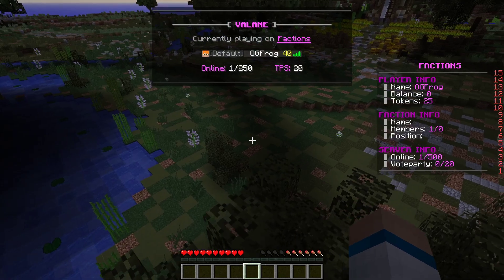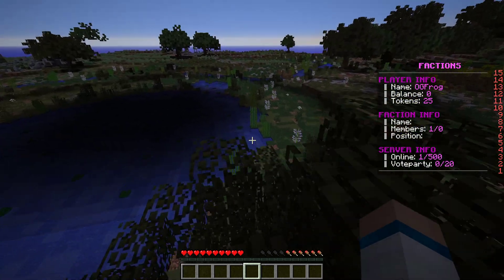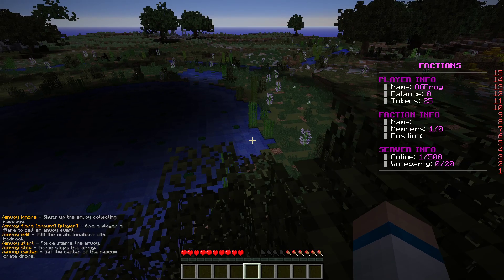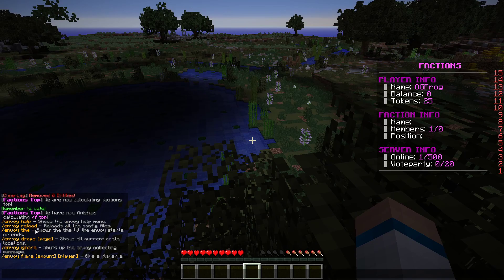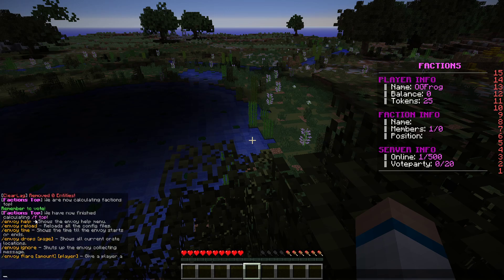Today I'm going to be showing you the Crazy Envoys plugin — pretty popular envoy plugin. So when you do '/envoy help' it shows all your commands. Now if you want to edit what's in the crate you're going to have to do that in the actual config document, which is out of game, so I can't really help with that unless I were to make a separate video on it.